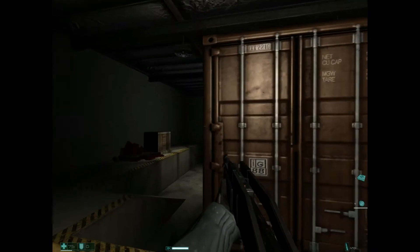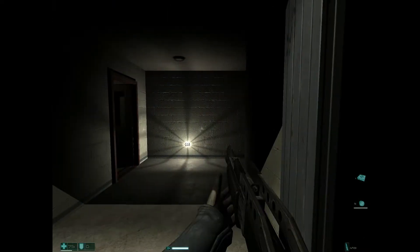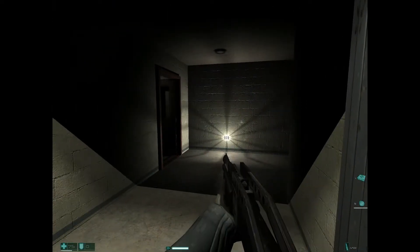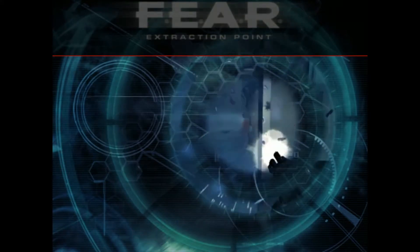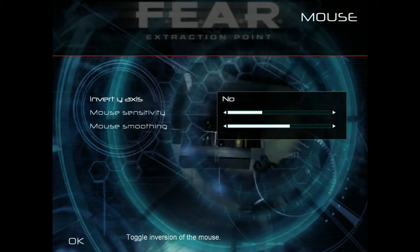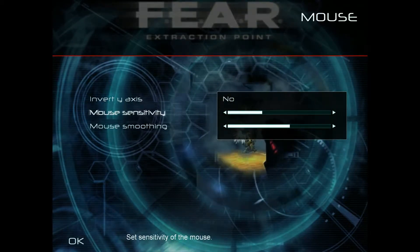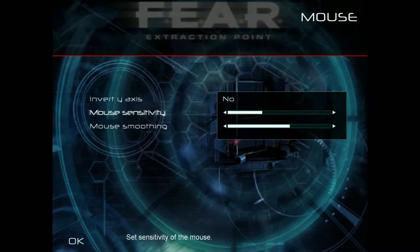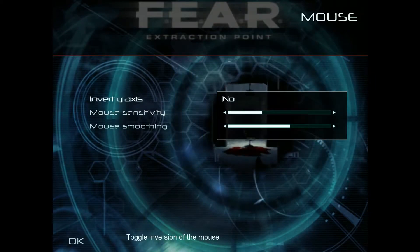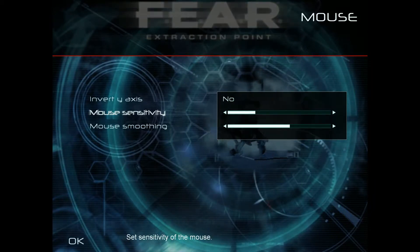See, everything really has a nice look to it. One thing I forgot to check — I want to do this right now while we're here. My mouse has been... let's go to Options, Controls, Mouse. I want to slow it down slightly. X sensitivity — turn it down. Oh, it looks like it slowed it down. Mouse smoothing — I see, that goes for smoothing. Invert. Okay. Sensitivity — I turned it down a little bit. That may be better.